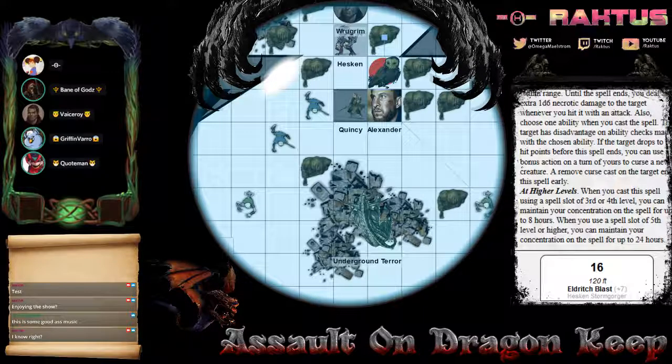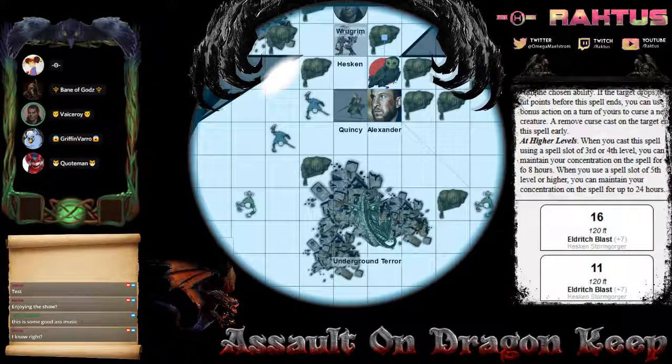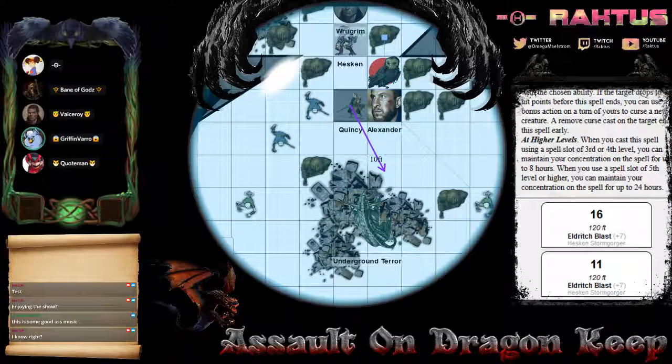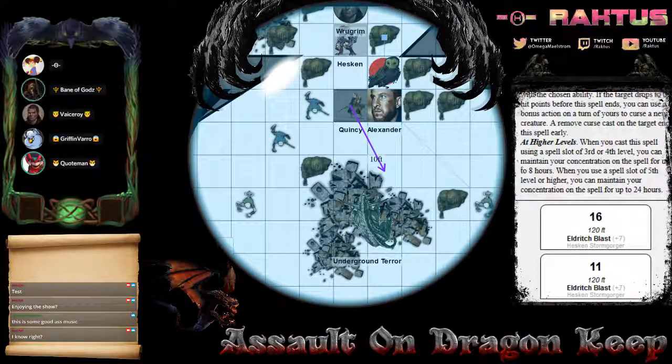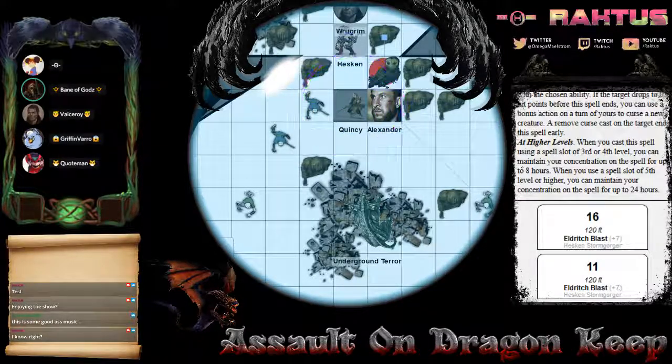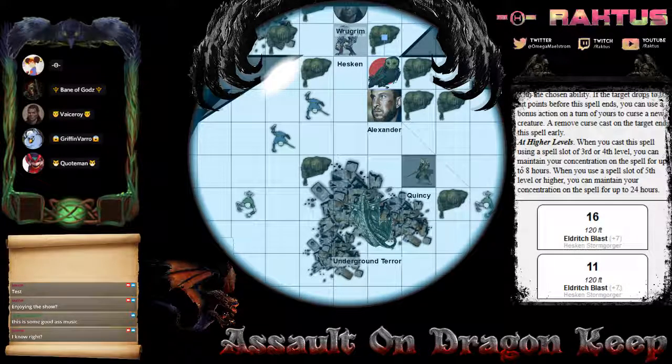Oh right, I do get an additional blast — I keep forgetting that one. I move here. If I move here, can I still back off, or do I have to take movement impeding? As long as I make an attack against it, I can always back off. I'm asking if this little area with rubble is rough terrain. That square in particular is not. Also, Hex allows me to give him disadvantage on one kind of ability check, so I'm gonna give him disadvantage on strength checks. That'll be important when someone tries to shove it over — like a half-orc or something.